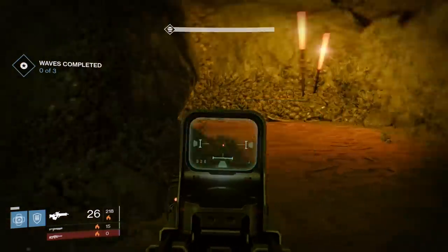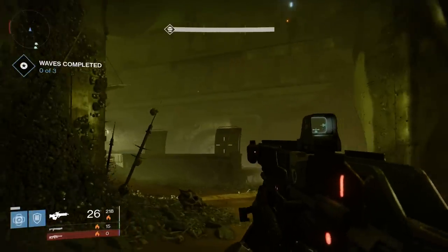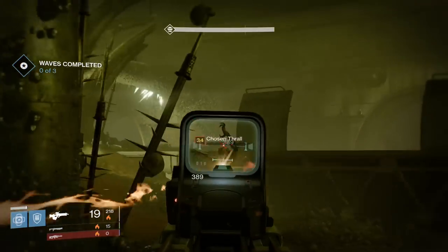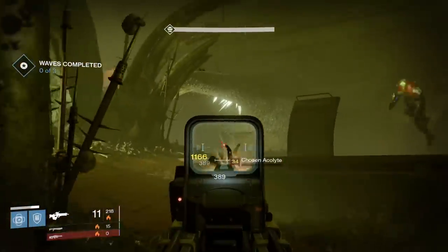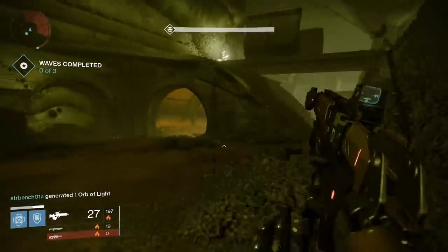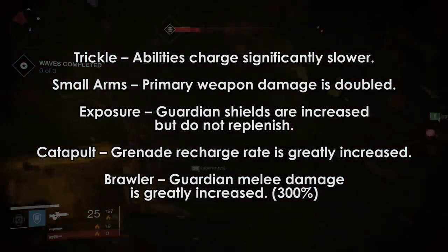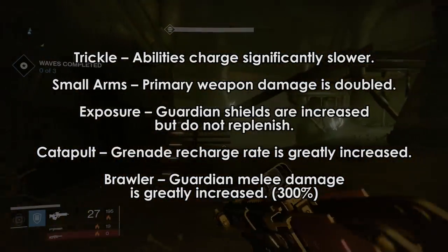There are plenty of new modifiers as well, like Trickle, where the recharge rate of all of your abilities is significantly reduced — basically to the point where you will get 2 uses of your grenade and melee attack throughout the entire round. I have learned that the modifiers, and I assume the combatant orders, will change on a week-to-week basis as opposed to every single time you enter the arena. Some more examples of new modifiers include Small Arms, where your primary weapon damage is doubled, and Exposure, where Guardian Shields are increased but do not replenish.